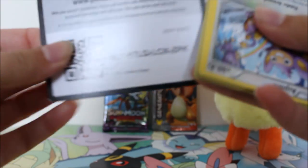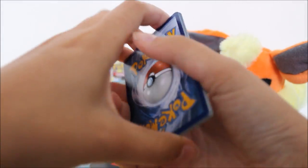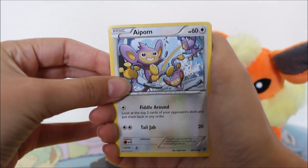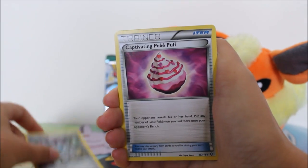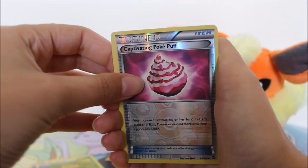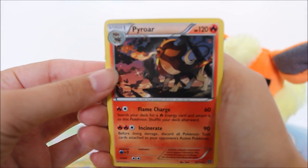Alright, so let's start with Steam Siege. I'm already struggling! Here you have a coat. I'm going to focus it for you guys. There we go! We have an Aipom, Clauncher, Fletchling, Seedot, Drifloon, Klang, Captivating Poképuff, and the rare is a Pyroar.